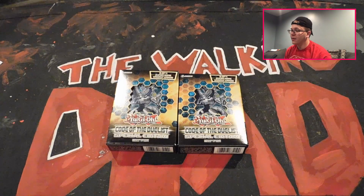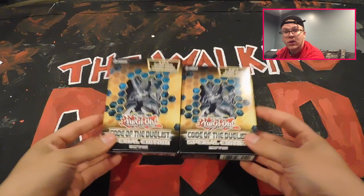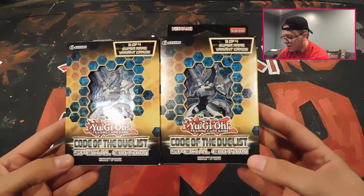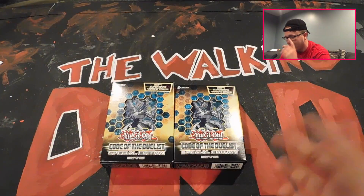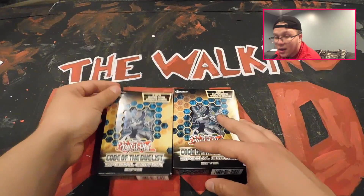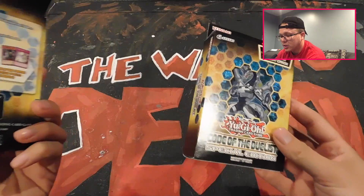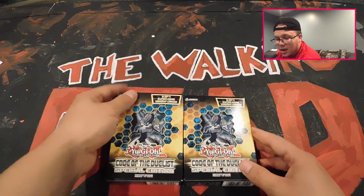What's up everybody, it's your boy T right here from the Konami Crew, and I'm back at you guys today with another pickup video. As you guys can see, I do have two copies of Code of the Duelist. I tried to pick up more — this is all my locals had, they sold out, and I didn't pre-order a box. So this is all we'll have for the Code of the Duelist Special Edition. I might pick up more, who knows. I really just want to pull that Firewall Dragon or maybe Trickstar Reincarnation.